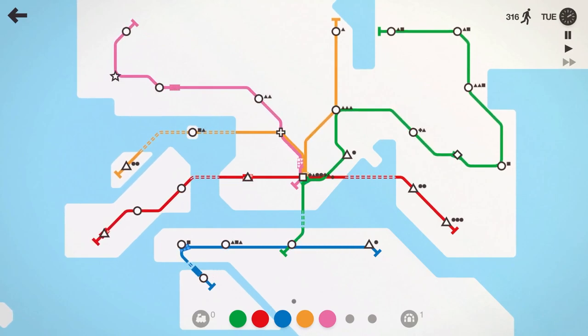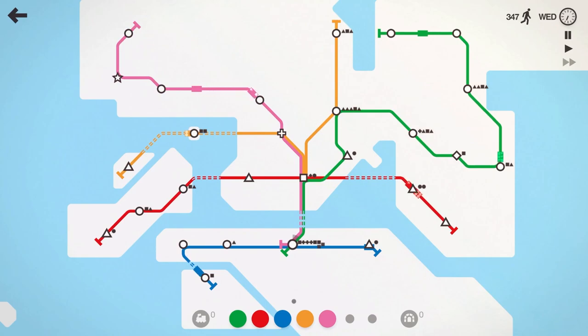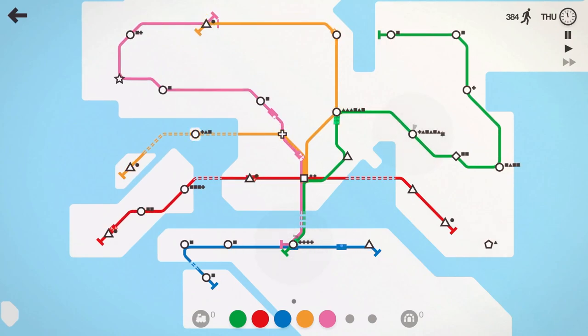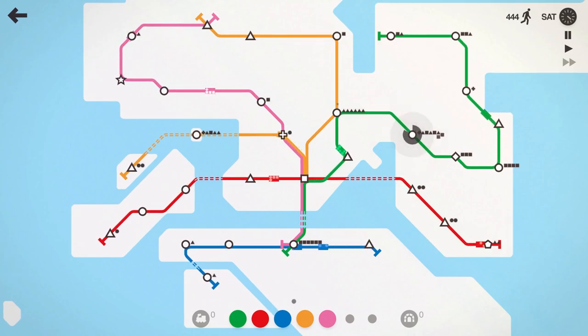I'd really like to get the Grand Terminal, or whatever it's called, just so we can make the square a little bit bigger. We'll extend the pink line down to this circle as well so those trains are hitting that. Orange line seems to be pretty light — we might have it swing over and also be a part of that triangle. The red line is going to pick up the pentagon there. 412 people moved. Green line is starting to struggle pretty badly now — it's not picking up as much as I'd like.